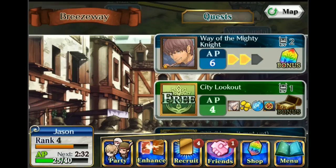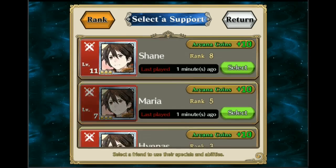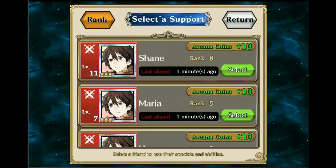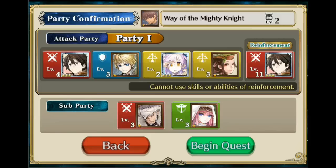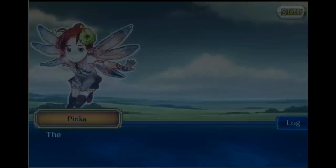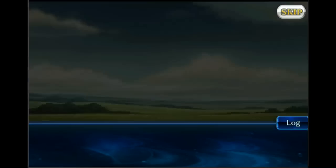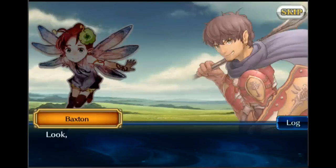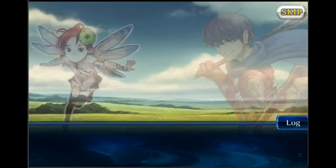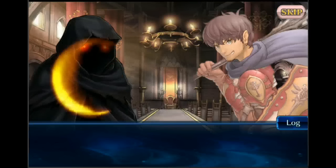We're back with Chain Chronicles. The first video covered the tutorial, so now we're going into the meat of the gameplay. You select a friend who goes with you in battle — they have levels. You begin the quest with a main party and a sub party. If someone dies in your main party, you swap in a person from the sub party. Person five goes in first, then person six if another dies.